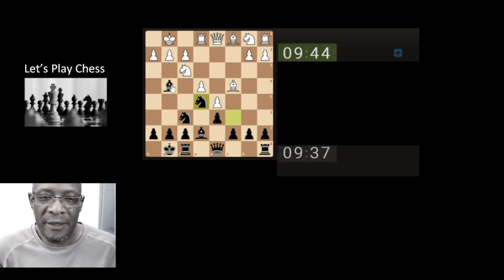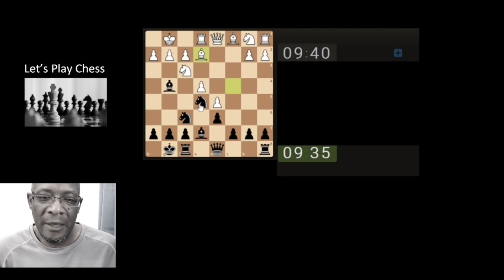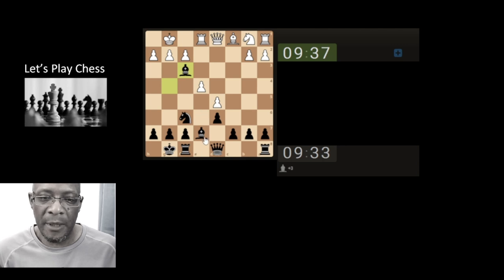Going to attack the knight, x-raying through to the queen. If they forget themselves we'll get the queen with the bishop. They haven't done, so just going to simplify and take and take. Not overthinking that situation.